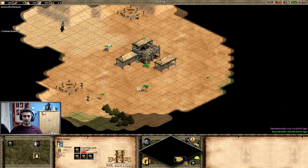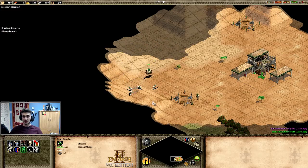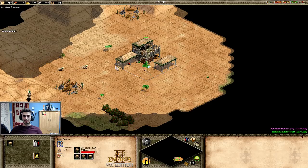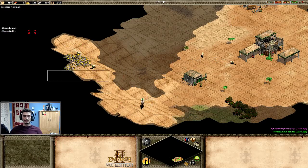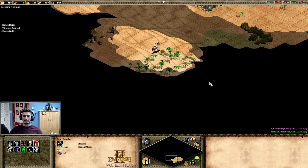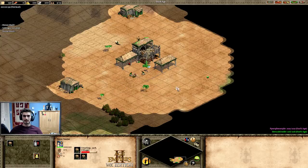For the purpose of doing a simpler build order, we're going to roll with straight archers, but I'll also talk about how to defend against men-at-arms if they come our way. I'm getting through my start here, scouting with sheep as per usual.